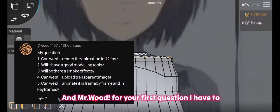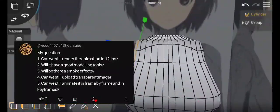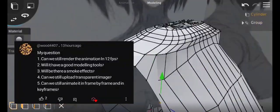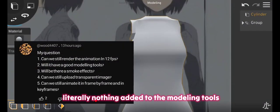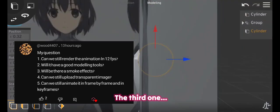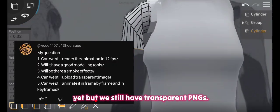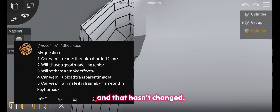For Mr. Wood's questions: the frame rate isn't currently adjustable, but you will have it in the final version for sure. As for the modeling tools, there is literally nothing added — all the previous ones are the same. We don't have smoke effects yet, but we still have transparent PNGs. And yes, you can still animate frame by frame, and that hasn't changed.